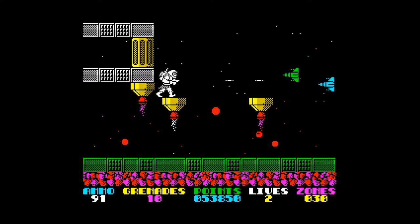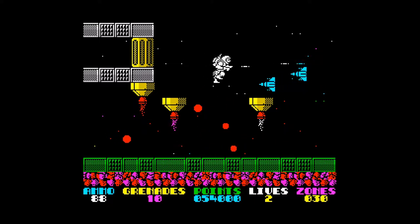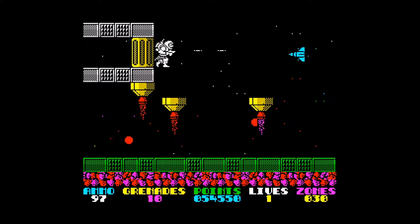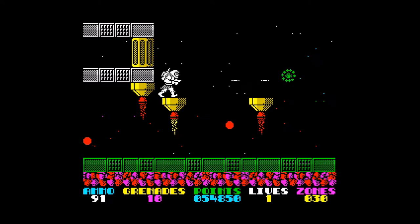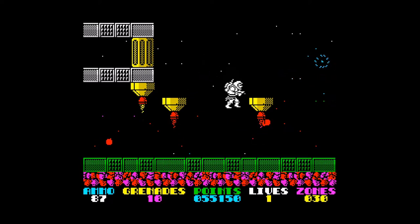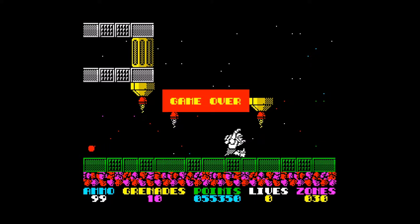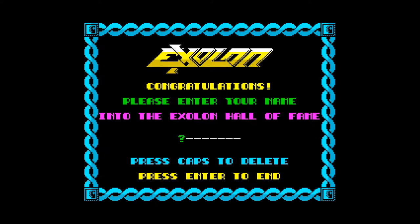This screen is quite nasty — it really tests your platforming skills because you have to be pixel perfect. This is where pixel perfect came from, games like this, where you had to be right on the edge of the platform. And there's game over — I'll leave that here. That was Exelon, published by Hewson in 1987 on the Spectrum. Hope you enjoyed the video and thank you very much for watching.